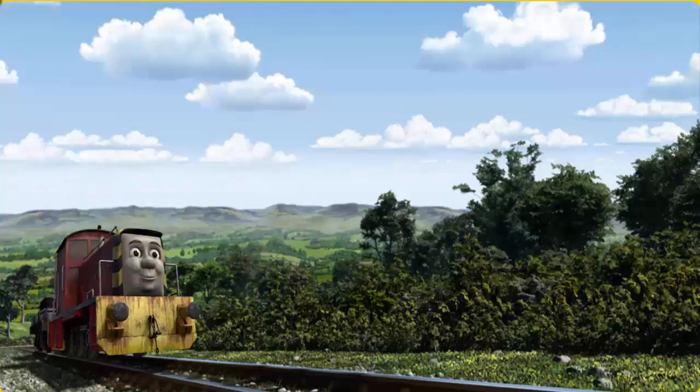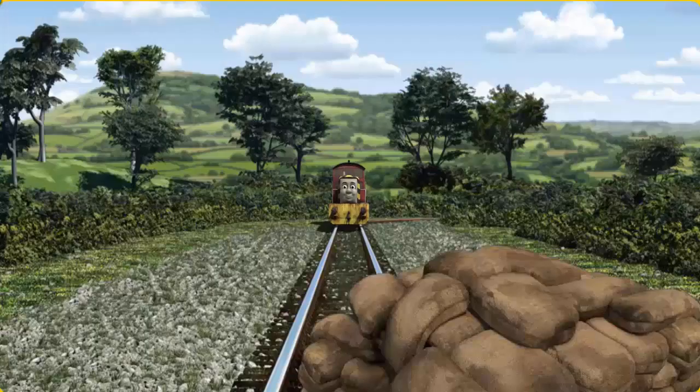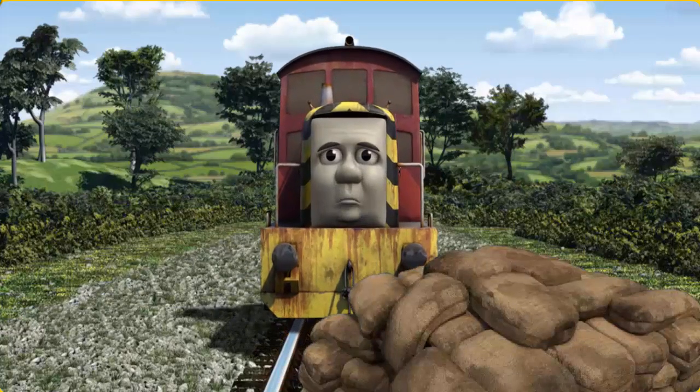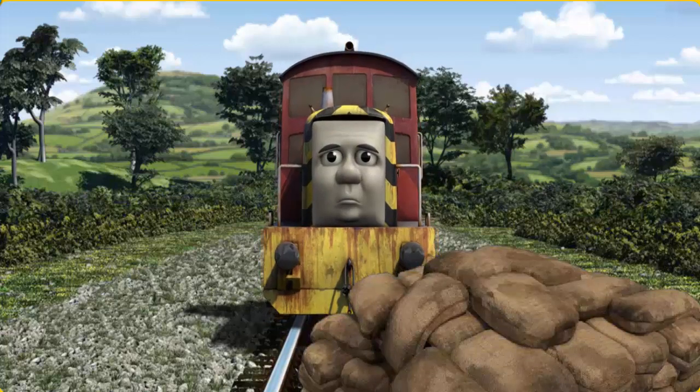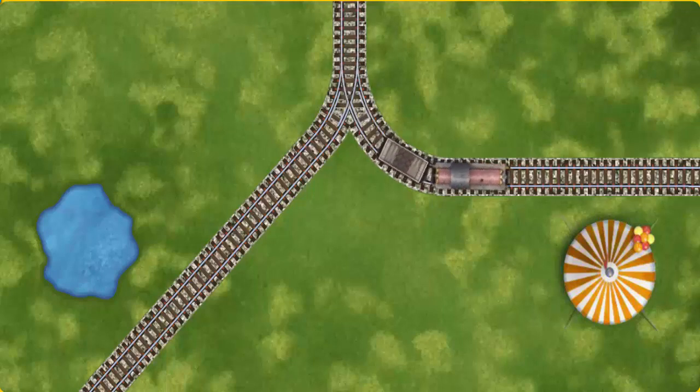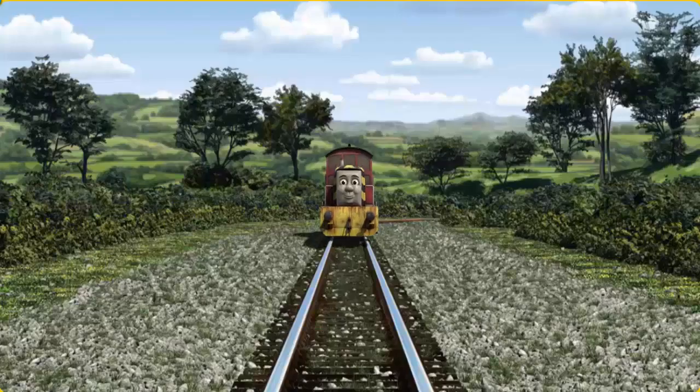Salty set out for the Sodor Search and Rescue Centre. Suddenly, the tracks were blocked. Salty had to stop. He would have to go another way. Find the track that goes nearest to the tent. All clear!